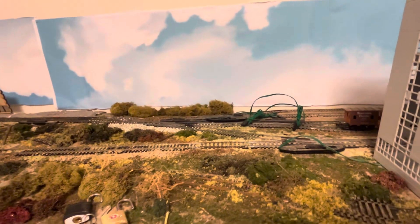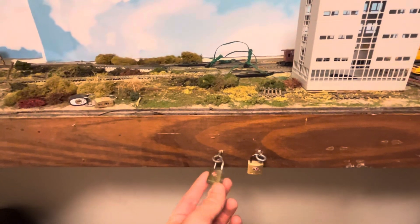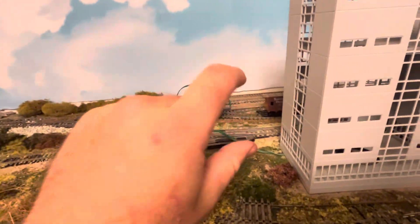The reason I'm unsure about the plexiglass on this side is because I intend on swapping these turnouts out for higher quality ones. I didn't ever want switch machines — I want you to basically have to unlock a padlock in order to flip the switch, to simulate a more prototypical operation. I'll get the switch stands as well.